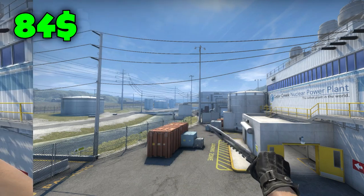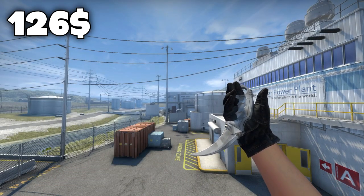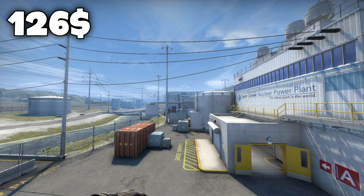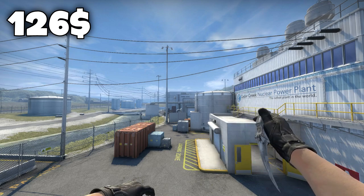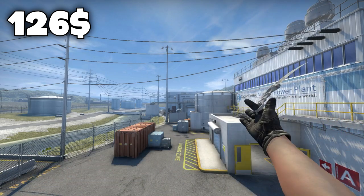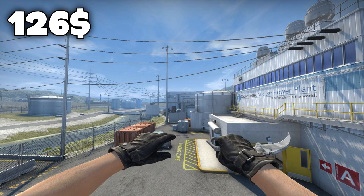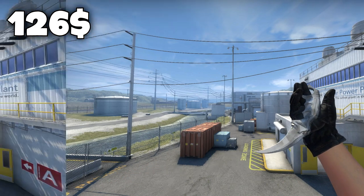So that was the $100 list. Let's get on to the $150 list. In fifth place I've got the Karambit Urban Mask in field tested condition for $126. I like the Karambit but I don't really like the skins on it for this price range, so I had to go with the Karambit Urban Mask because it looks a little bit more like a Vanilla and has a kind of bright skin to it. For this price range and this knife, you can't really complain.